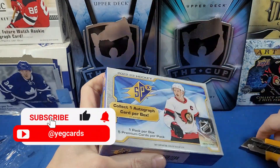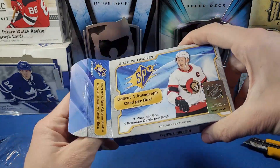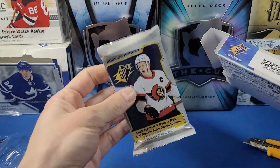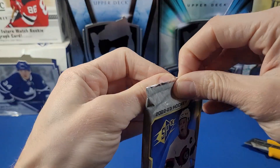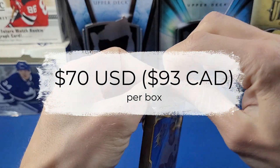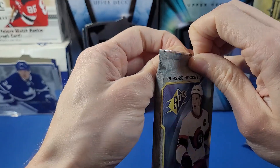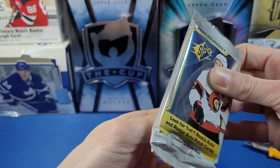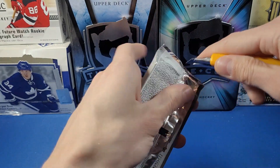This box is so tiny — it's kind of like SP Game Used, it feels like a pack of cigarettes on the side. This really doesn't feel like a hobby box. Here is our lonesome pack, and here's the empty box. I thought this was a pretty awesome break for 70 bucks. SPX is usually not very kind to me — it's probably the product that has provided me the least return, and I don't open it very often.